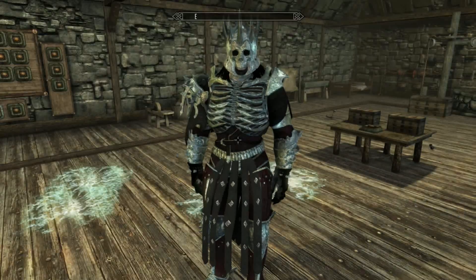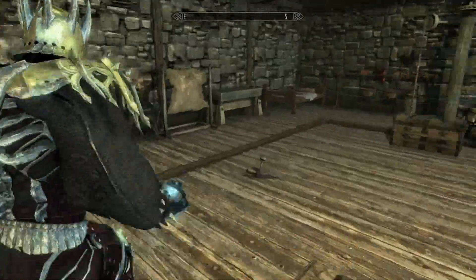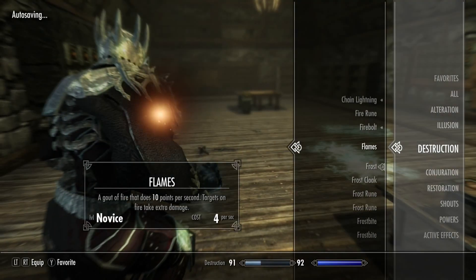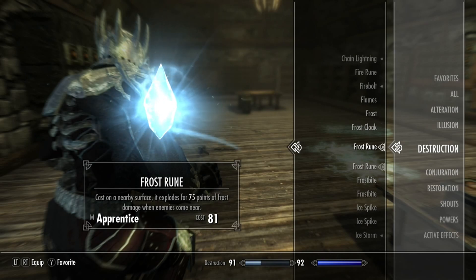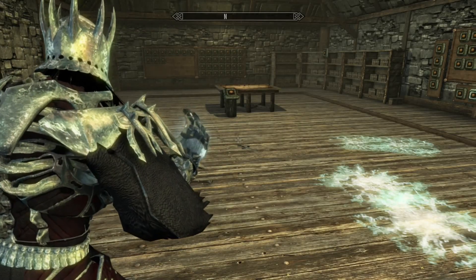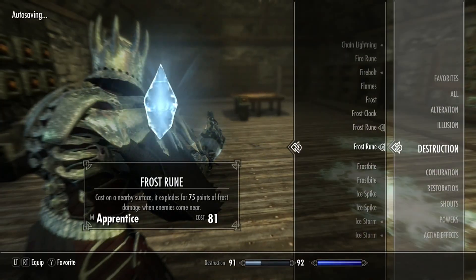I'm not sure exactly what the Frost Cloak does — I think it activates when enemies are near you. When you switch to this race, you immediately get all these spells automatically granted to you.